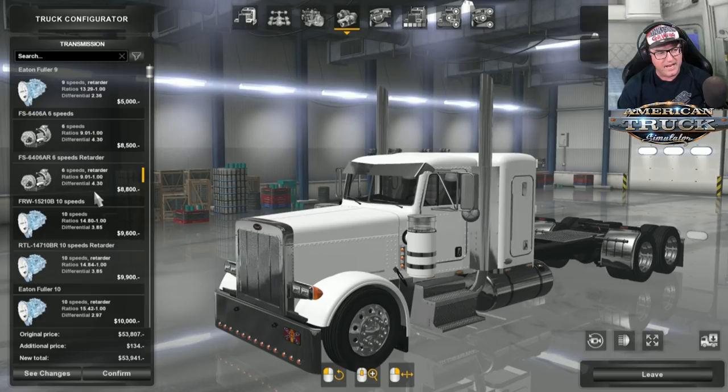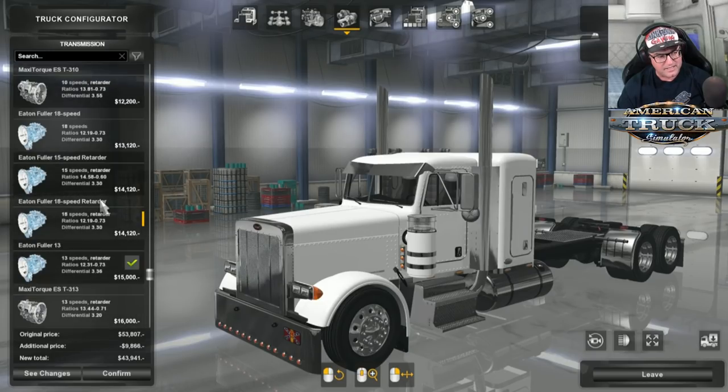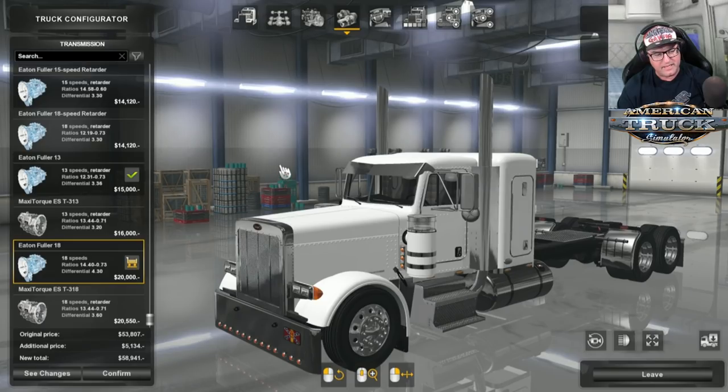For transmissions, again there's tons to choose from: Eaton Fuller 6 speeds, 10 speeds, 13 speeds, 15 speeds, 18 speeds — you name it, it's in there. The Maxi Torque 18 speed is in there as well. I'm going to go with the Eaton Fuller 18 speed.